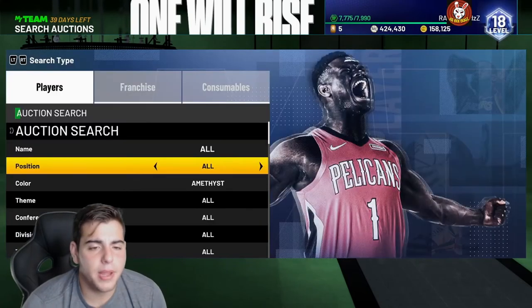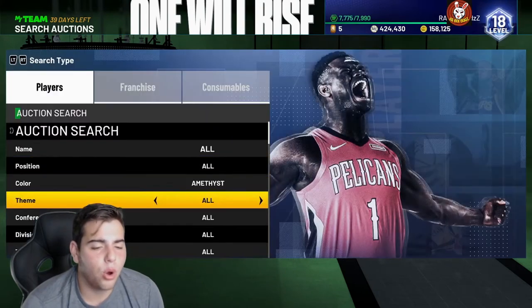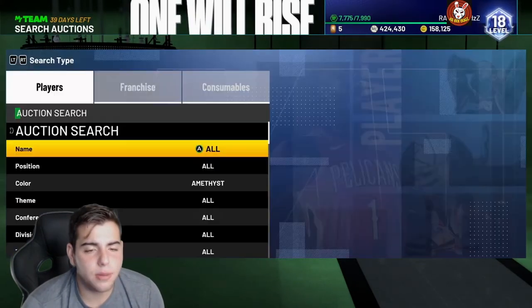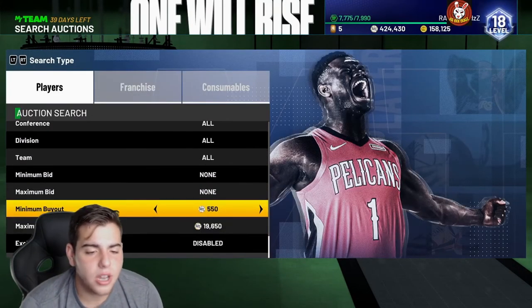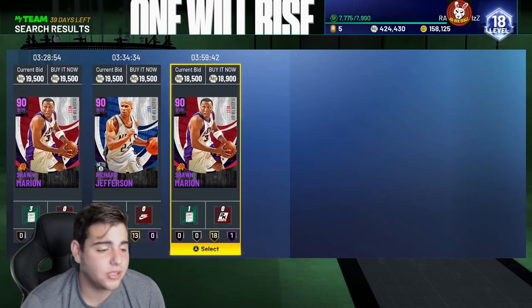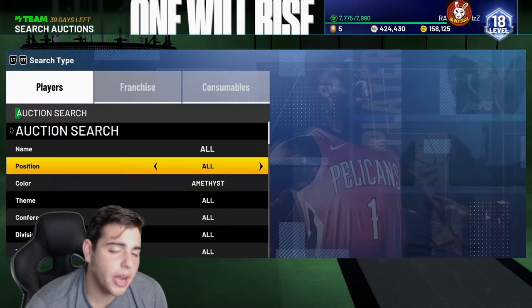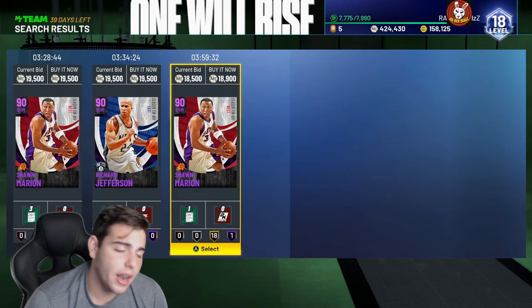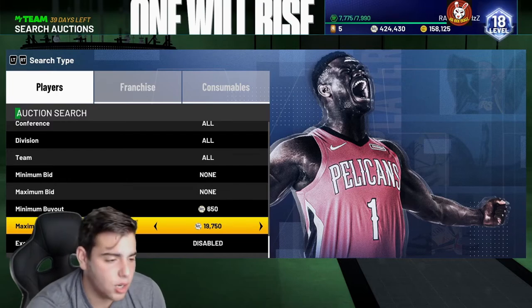Let's say they drop new content Friday — you're gonna see a big market crash every single time. When that market crash happens, you invest all your MT. What happens after you invest? The next day prices are up, and Sunday prices are up even more. That is the best way to make MT — that is how you make MT every single year. Hope you guys enjoyed this video, that's how you make MT. Stay tuned for more content, we got a stream — have a good one, peace.